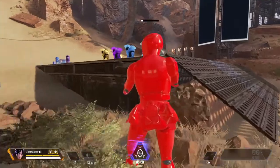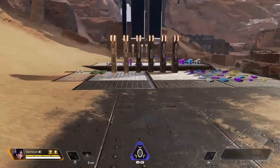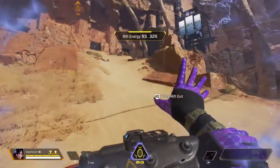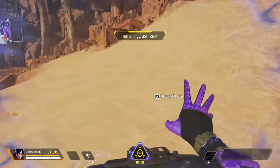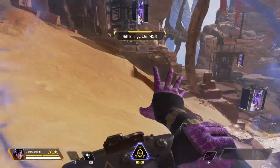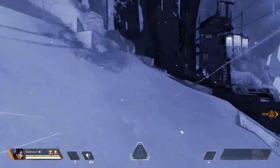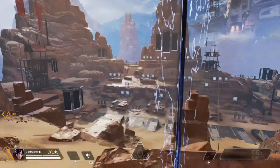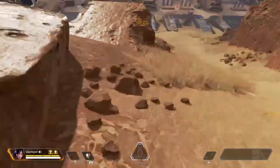Finally, Wraith's ultimate lets her create a portal that anyone can use, lasting for an entire minute. She has a certain amount of portal energy and can either pause or keep going in any direction. Once you go through, it goes the exact direction you went. Helpful for getting your team out of a gunfight if you don't want to be discovered.